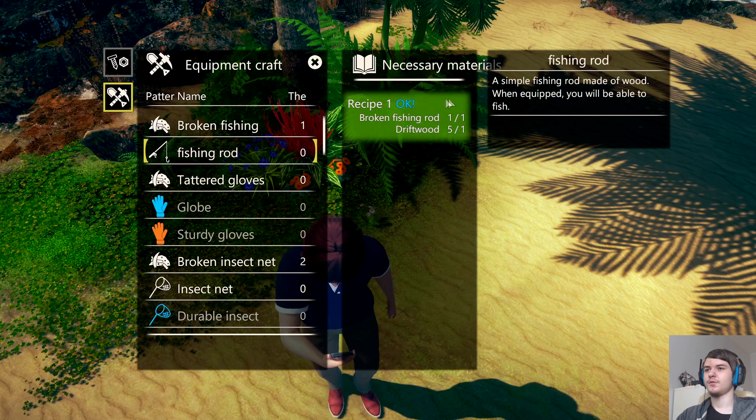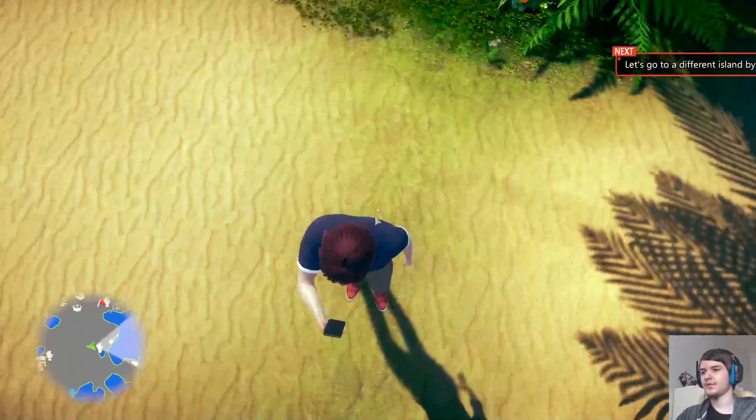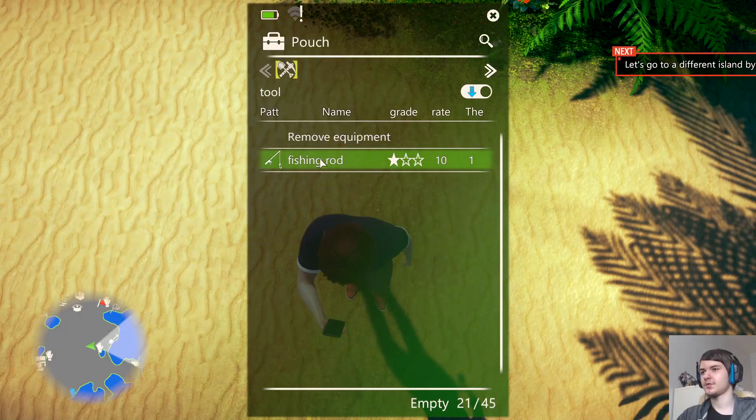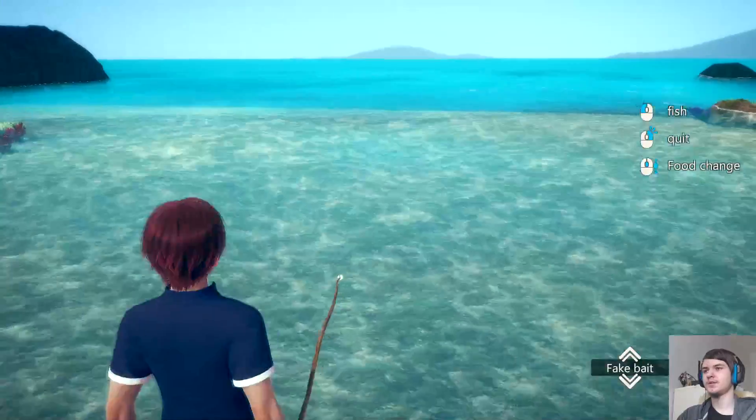The starting tutorial will tell you to craft a fishing rod. You just click this button and you craft yourself a fishing rod. After you've crafted it, you go to your status and equip the fishing rod, and you can then fish in the sea.